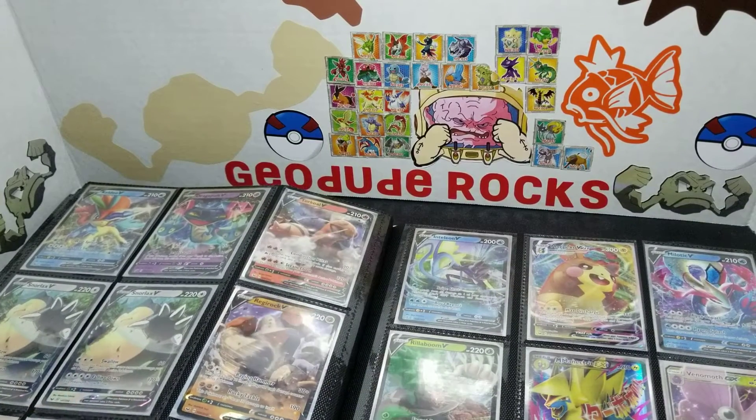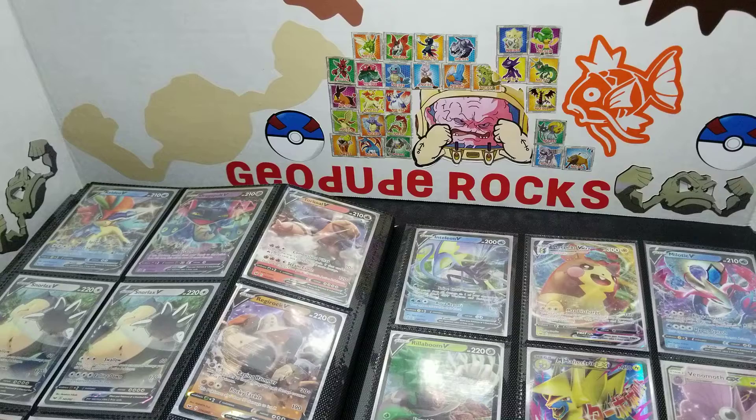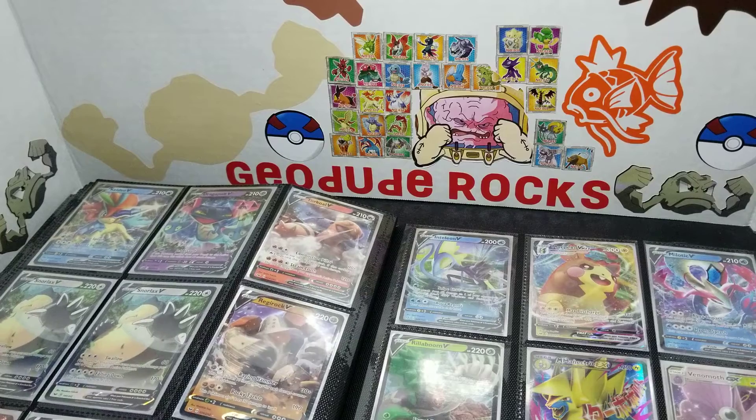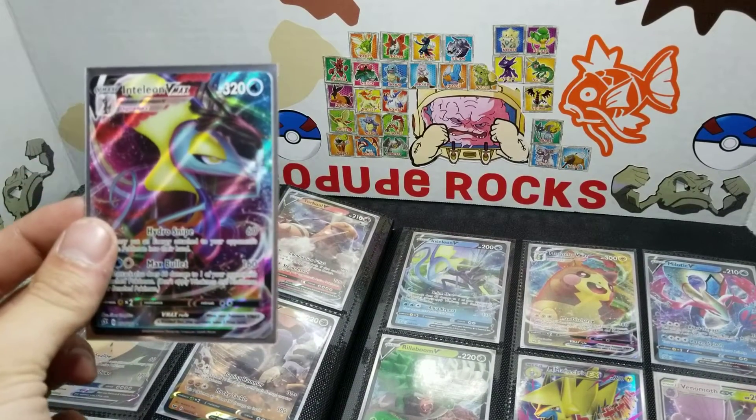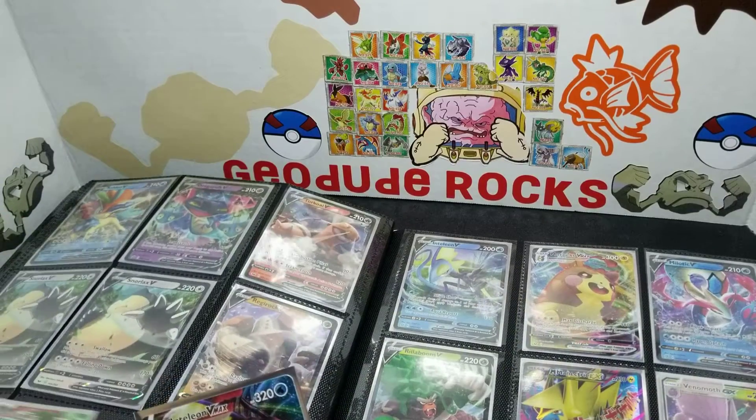I remember pulling the Keldeo V. I think we'll give one of those to Brady. That's what I'm saying — we got two Regidrago Vs. Let's see if we want to trade something for it. Guys, that's sick. I love that we have all the V-Maxes. And we have all the Vs I think too. No, we don't have Cinderace's V. Go ahead and pull Cinderace.